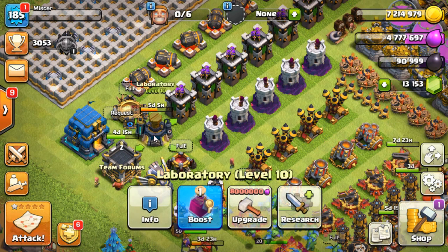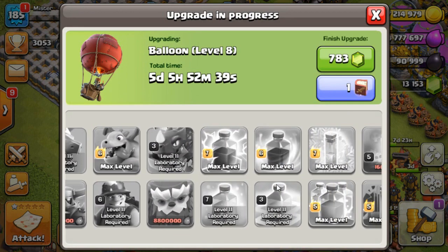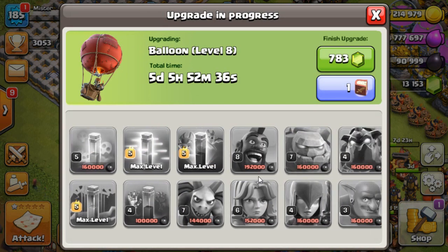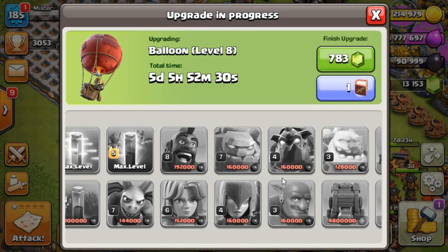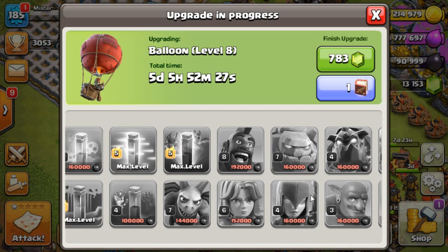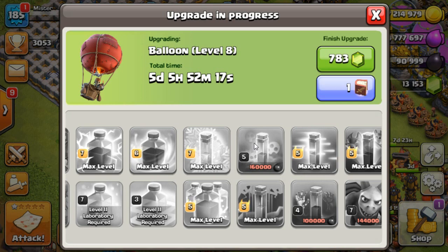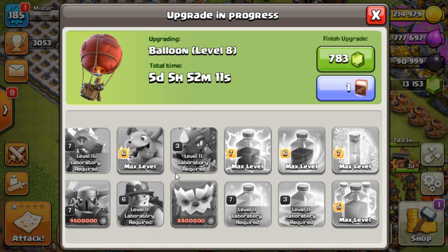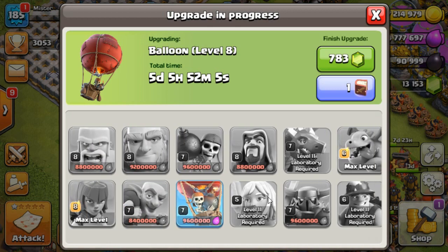Let's have a look at the lab. I've got the loon going up in the lab, and I have an instant troop spell to collect. These are pretty cheap. I'm not going to do the siege machines just yet. I did the hog and discovered I have another level to go on the hog. I've got one skeleton spell to go and a poison spell — those are the dark spells. All the elixir spells are done. Most troops are done: Pekka, Yeti, and the other elixir troops still to go.